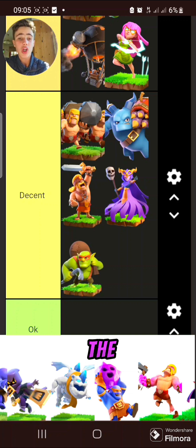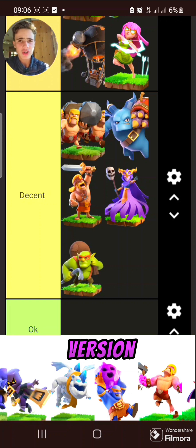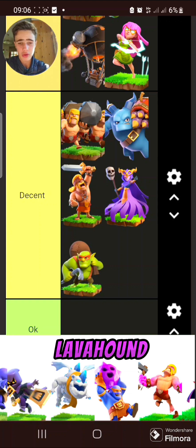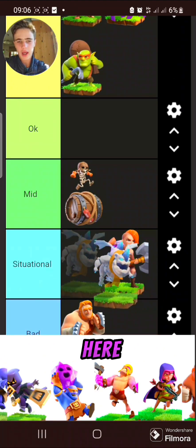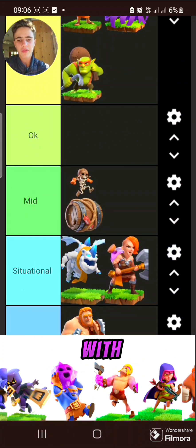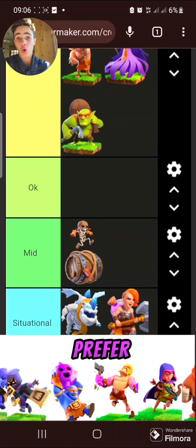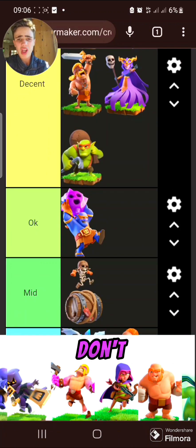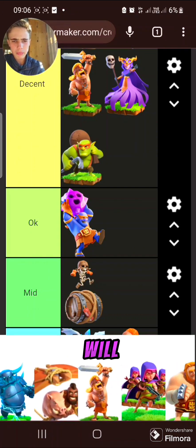Lava Hound is probably the worst super troop in Clash of Clans besides the wall breaker — it's a more expensive version that's not much better. I think overall it's still better than Lava Hound because it at least freezes things — overall just not great, but better than the Valkyrie since it pairs well with lava loon. Super Bowler — a bit overpriced, it would just be worth 25 housing spaces. It's solid in some strategies but I'd usually prefer the normal Bowler. Putting it in decent — there are just better options overall.